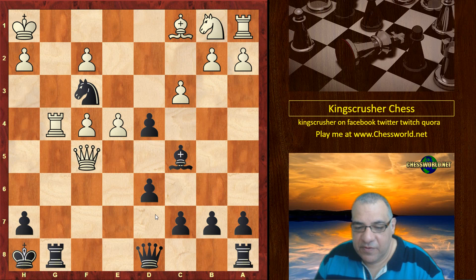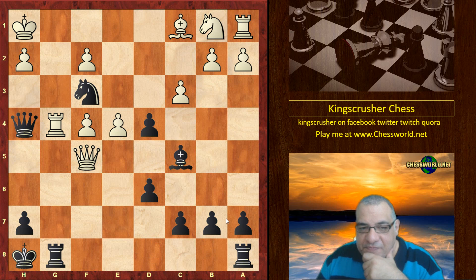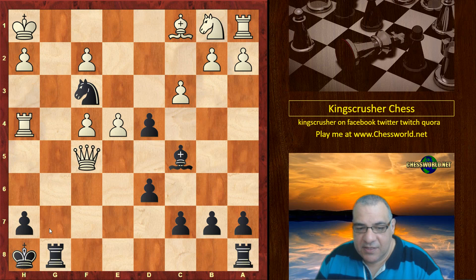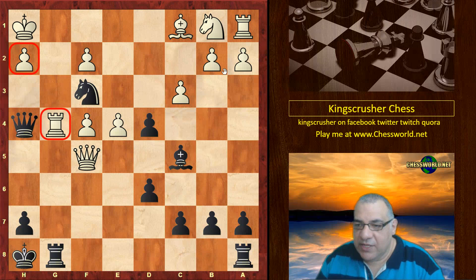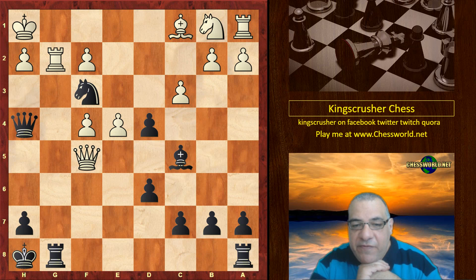Beautiful, beautiful move — wow — Queen h4! Hitting the rook and the pawn. Now if white takes, there's checkmate — this is an Arabian mating pattern, the Arabian mate with rook and knight. White tries Rook g2, and guess what — there's another beautiful move in this position. I'll give you five seconds here.